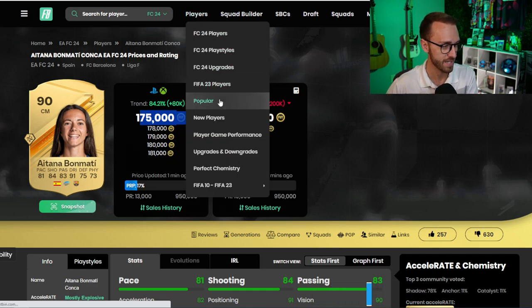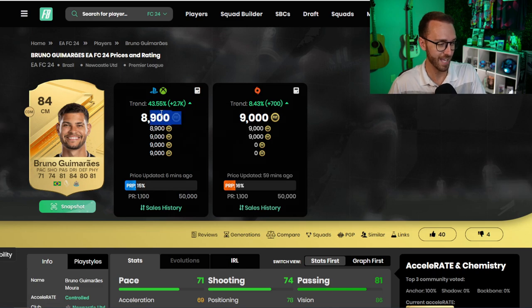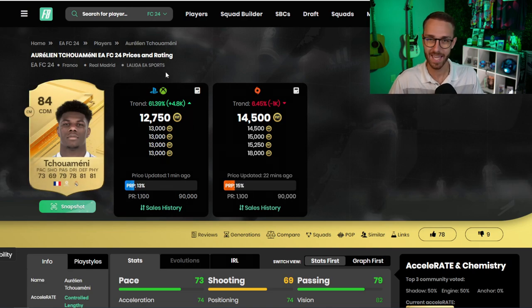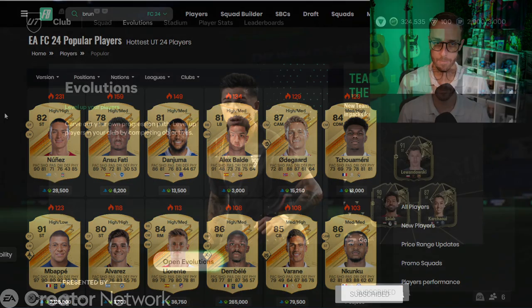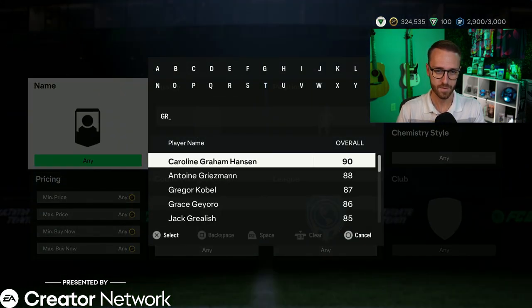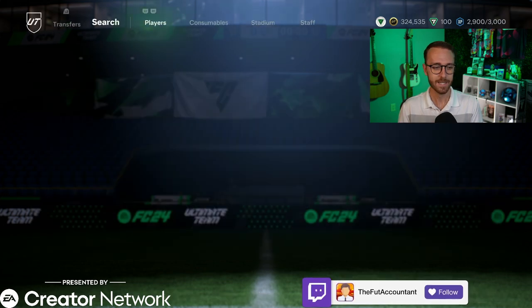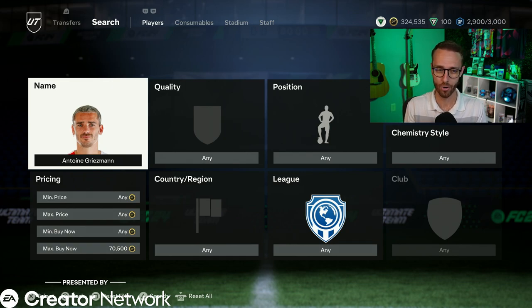Prices had a huge drop with the supply. If you had coins yesterday, even on little meta low-tier cards - Bruno Gimoresh was 6K yesterday and is now 8.9K. Chowmany was 8K yesterday and is now 13,000 coins. Card prices went down really low with supply and have started going back up. I bought a Griezmann for 50,000 coins, was a little late to the party, but I sold it for just under 70K. He's still right around 70K now.